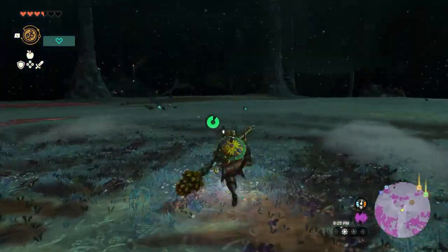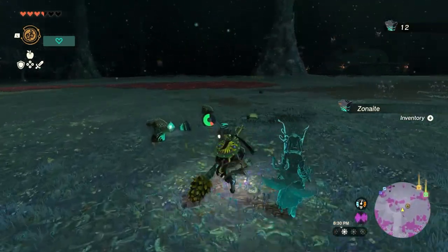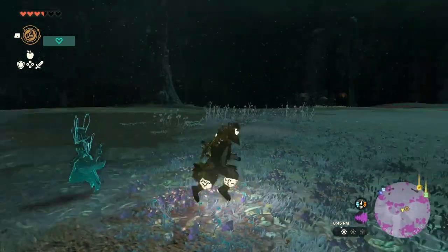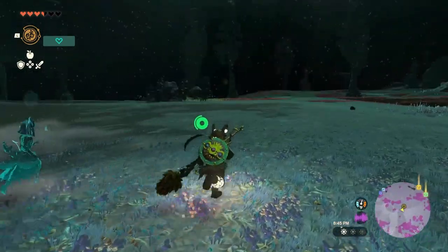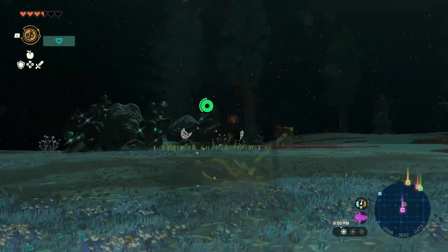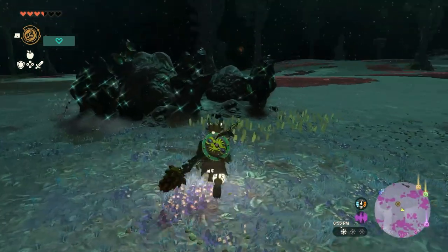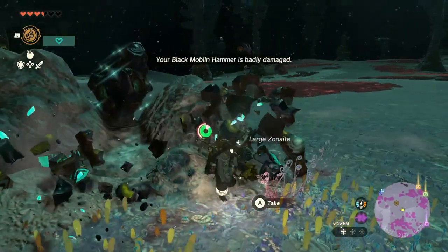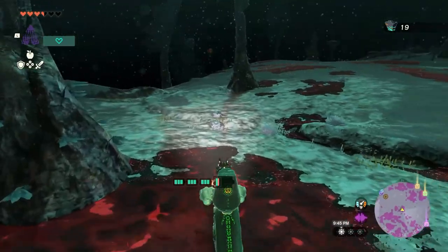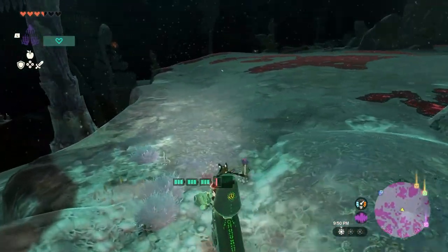We're gonna get zonite right now and then I'm going to immediately make a vehicle. There are no shrines, so all I need to do is see the light roots and just beeline for them. The goal here is to map this out while getting zonite. If I can keep this vehicle I'll make quick work of the depths.